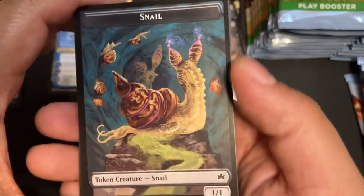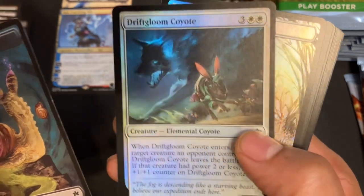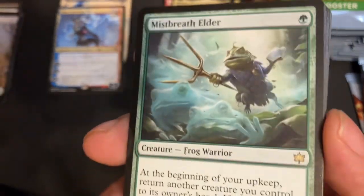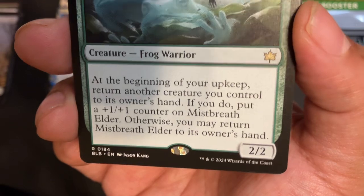Oh hey, there's a snail to go with Whorl. Foil Rift Gloom Coyote. A beautiful Foil Plains. Mistbreath Elder — that's a strong card, I love this card. One-drop, 2/2 already? That's neat.